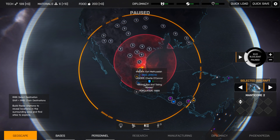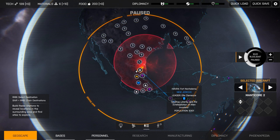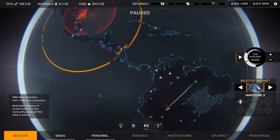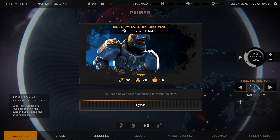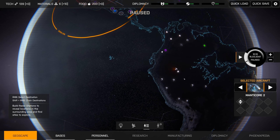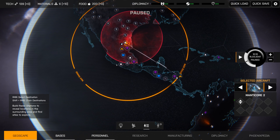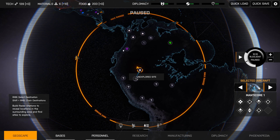Kicking ass and taking names - I like Fort Methuselah. It looks like there's not a great deal going on down there. I'm going to bring this troop all the way down here because I want a team of eight. Soldier available for recruitment - we need 73 materials. Maybe that's what happened before - maybe them being available and trying to do the recruiting didn't actually do the recruiting. Good to know though.